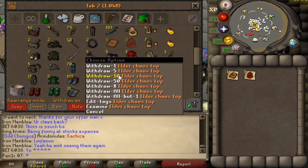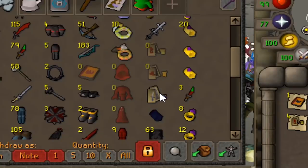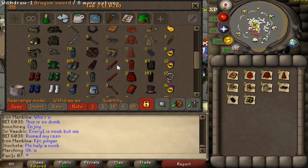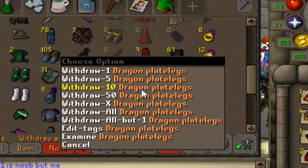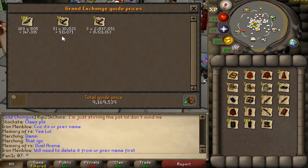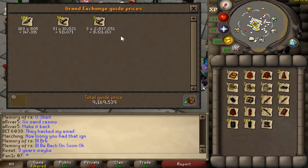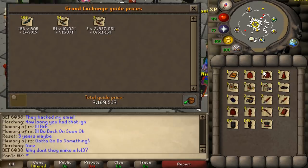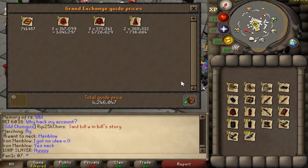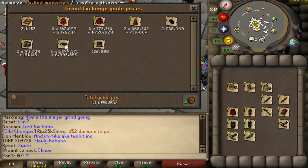Now let's price check the pure stuff and the dhides. We've got three sets or two and a half sets of the elder chaos robes, 12 ornament kits in total - four of the legs, seven of the boots, and one AGS ornament kit. We've got five spiked manacles, a region bracelet, two climbing boots. A whole bunch of dragon stuff down here - nine dragon legs. We have 500k in the rune crossbows and 8.5 mil in the dragon crossbows. That's 13.6 mil total in this gear.